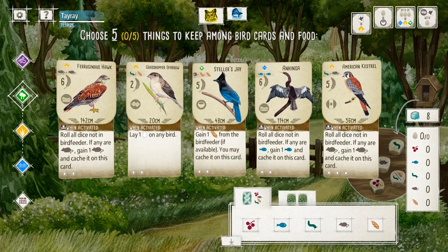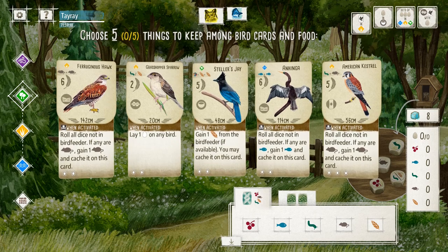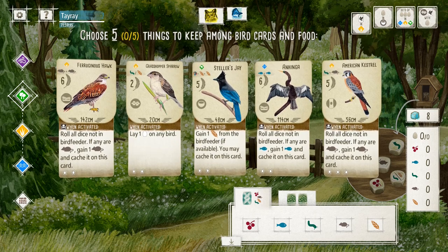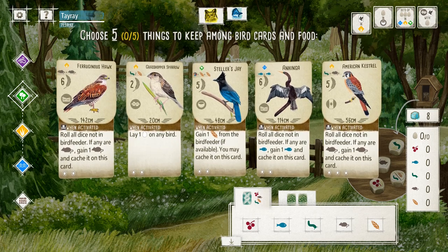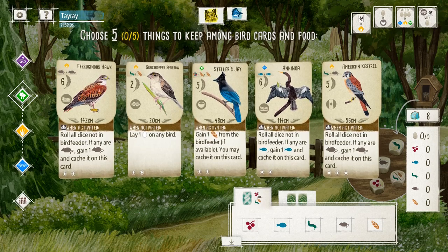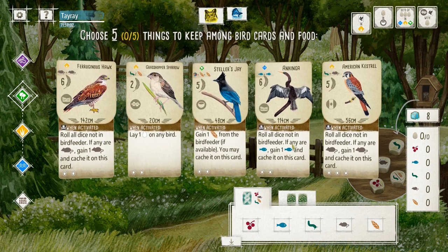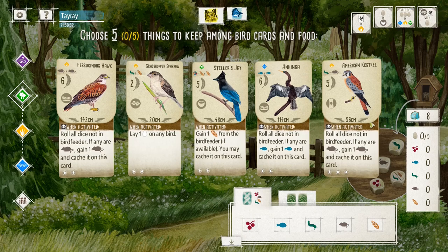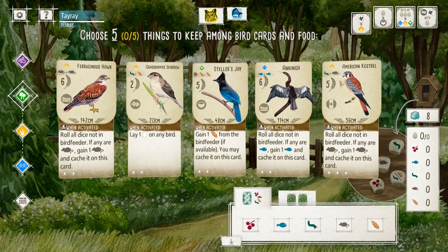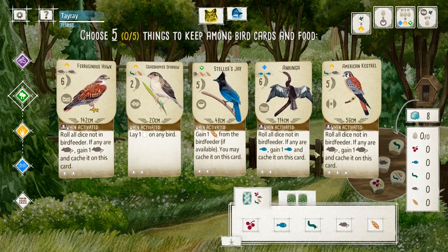So this is my starting hand. It's not the worst, but it's also not great. You have the two Hunter in the grassland — definitely not great for early game. I can play the Hinga in the wetland, and then you have Stella Jay in the forest. The Stella Jay is kind of expensive; I don't really like the Stella Jay.